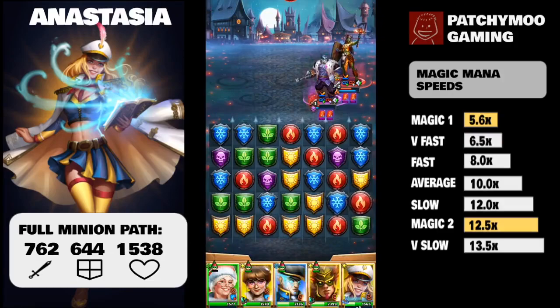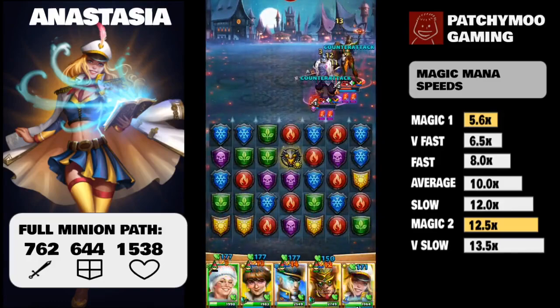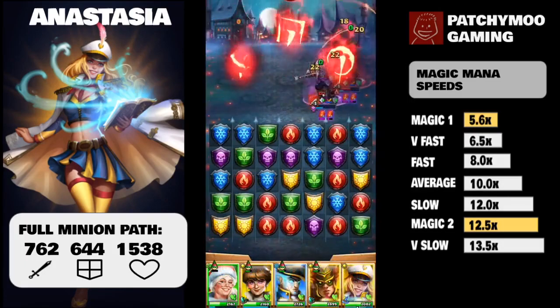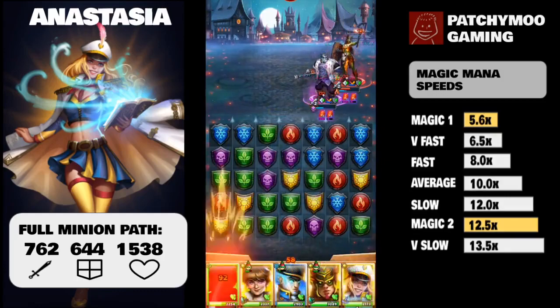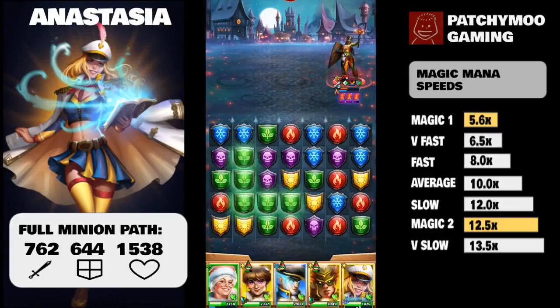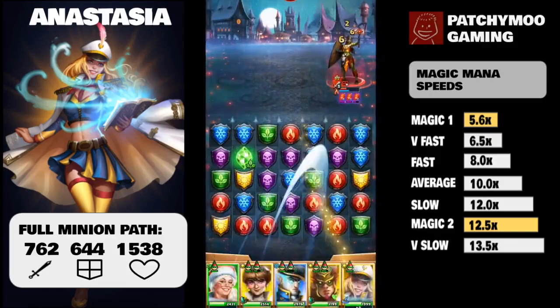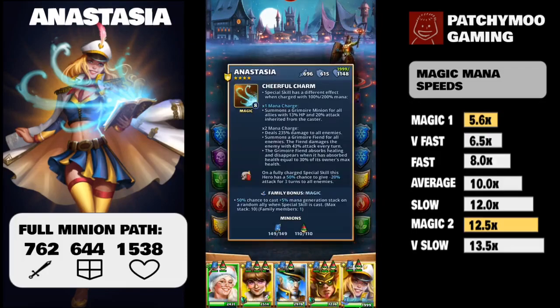Magic charge 2 is an attack-all hit at 235% damage to all enemies. Anastasia also summons a fiend to all enemies. The fiend will attack with 43% attack every turn and will only disappear when it has absorbed 30% of the owner's max health through healing. There is also a passive skill: when firing a fully charged special (magic 2), Anastasia has a 50% chance to give minus 20 attack for three turns to all enemies.